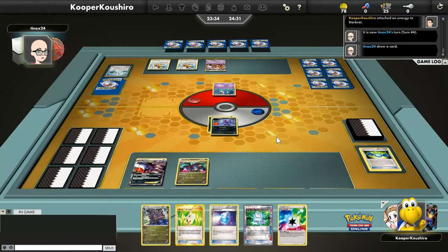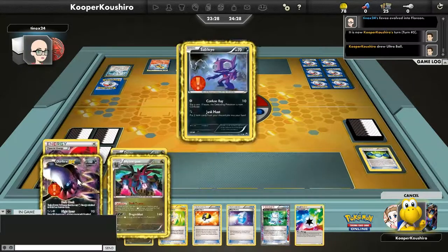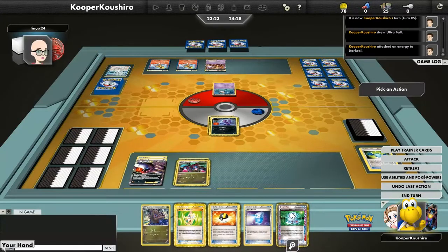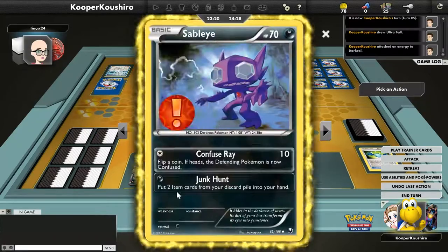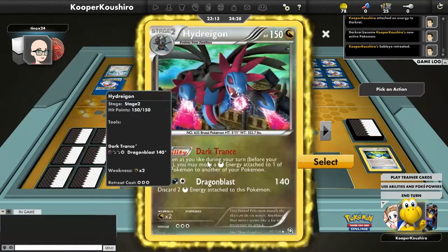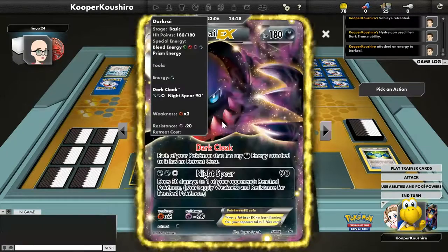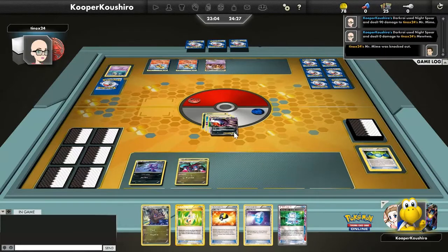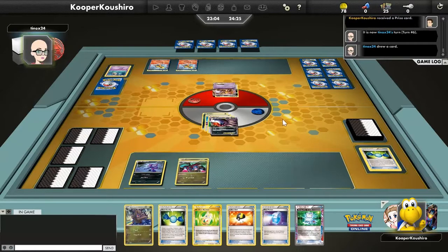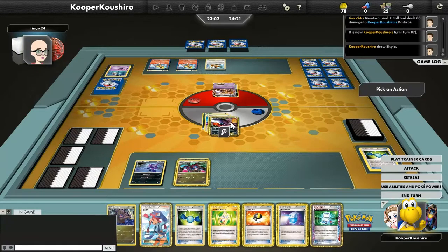This Flareon deck uses Vengeance for two, typically powered by a DCE — 10 damage plus 10 more for each Pokémon in the discard pile — so it can reach one-hit KO range. Flareon has 100 HP so it won't be the easiest to knock out. We have a Prism Energy providing three Dark Energies and we go for the Night Spear. Mr. Mime was the active so I don't get any extra spread damage, but I'm happy to get Mr. Mime out of the way without expending a Catcher.